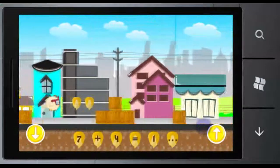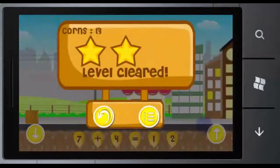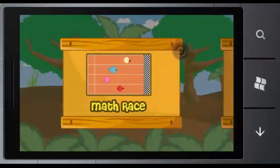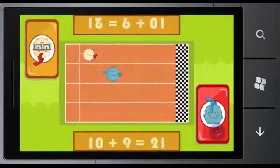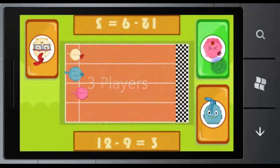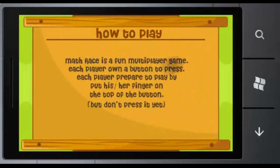Chico completes the level and can continue to the next level if he passes through all the obstacles. This is one of the minigames named Math Race, which can be played multiplayer with up to 4 players. Math Race is a fun multiplayer game.